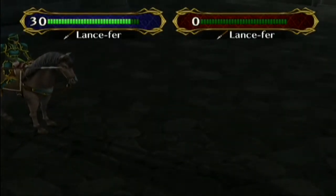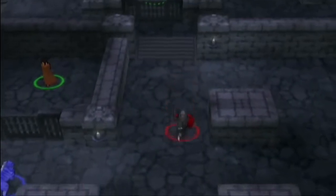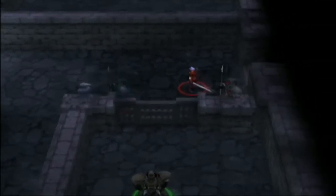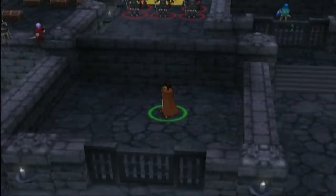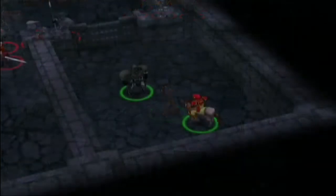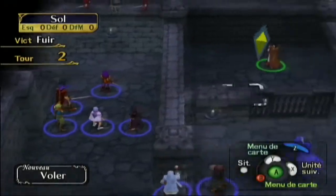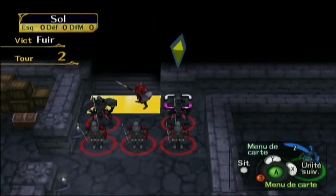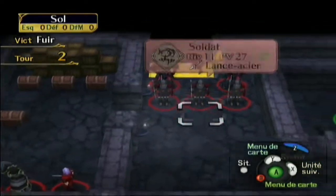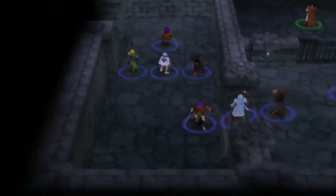Je pense que cette vidéo ne sera pas très intéressante pour la plupart des joueurs qui ne connaissent pas la série Fire Emblem. Sachant qu'il y a quatre phases différentes — la phase des alliés en jaune qui sont avec nous, la phase rouge des ennemis, et nous en bleu : la phase joueur.